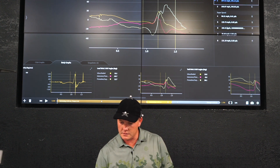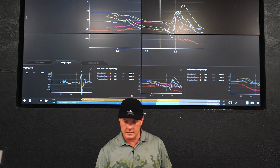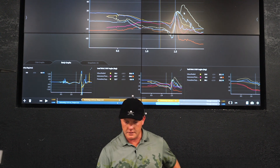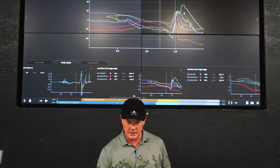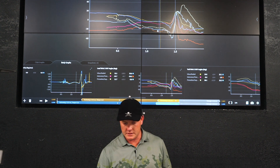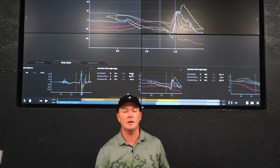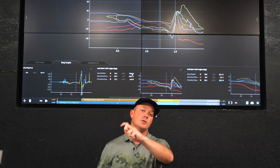Now let's load up one of my Super Speed swings and take a look at the very first one. Looking at the wrist mechanics again, I'm not seeing big change in fundamentals. The fundamental pattern — if we just look at the shapes of those curves — I don't see huge pattern shifts. One thing I do see is I get a little bit more ulnar: about an extra 10 degrees of ulnar deviation.